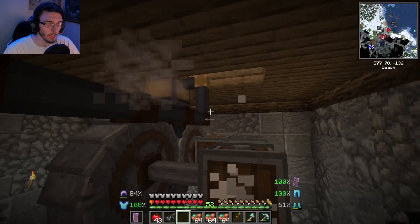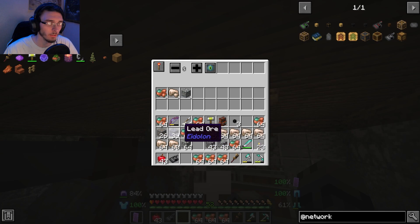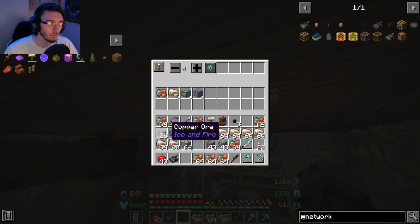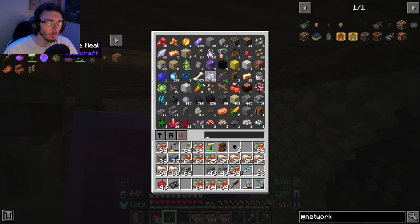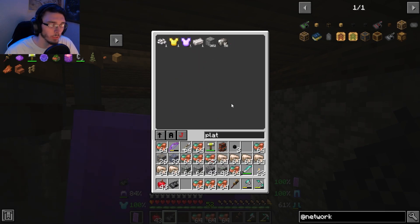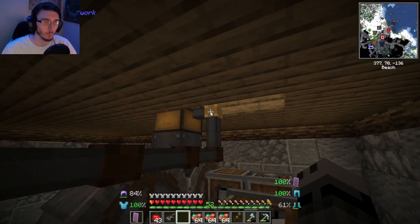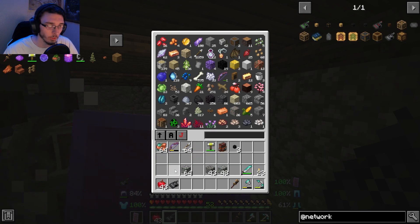Now I have all the ores currently loaded. I'll click on the export cable and set the filter — one copper, one iron ore, one zinc, one lead, the Ice and Fire copper, and that should be it. Like I said, we don't have gold yet, but we have copper, iron, lead, and platinum. I'll put everything in here so it all goes through the system and should be working.